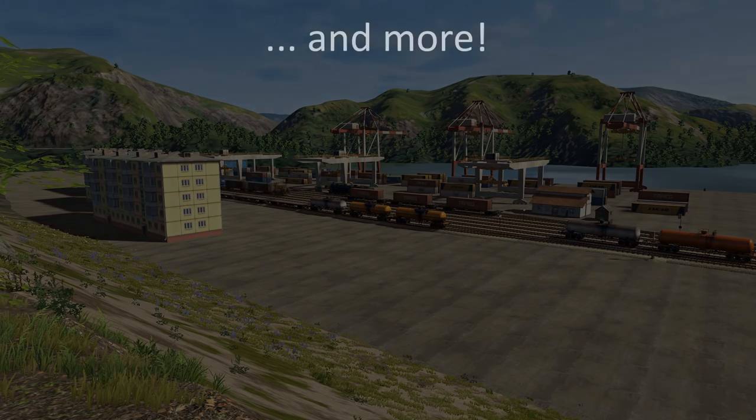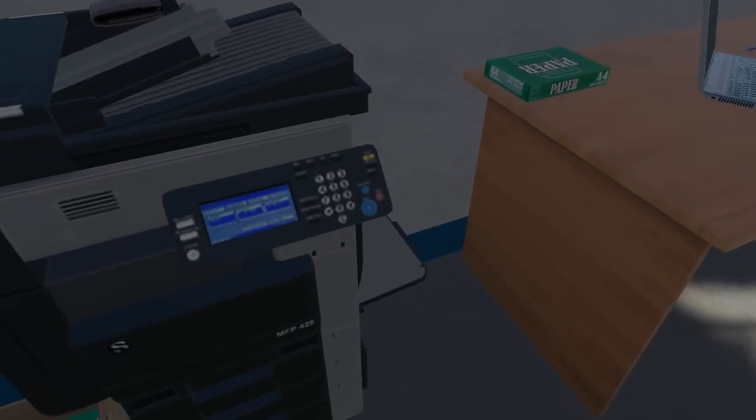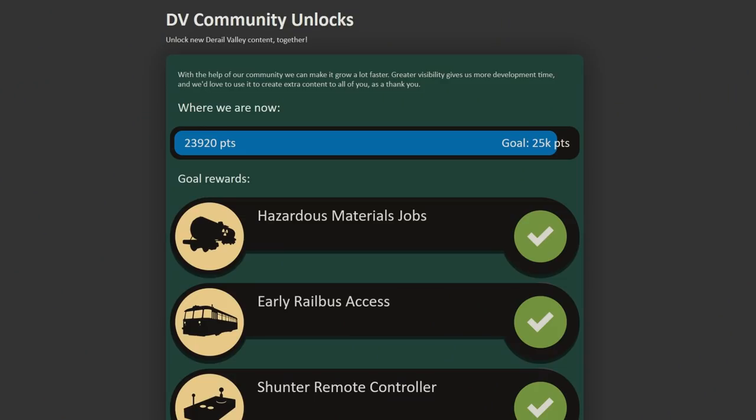A lot of other smaller things were fixed as well, such as no longer shuffling your inventory on restarts, the lost and found shed eating your items during the tutorial, and being able to duplicate your wallet. No more counterfeiting. All the smaller changes can be seen in the changelog.